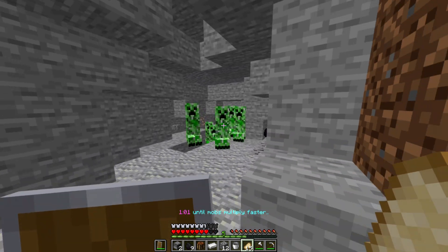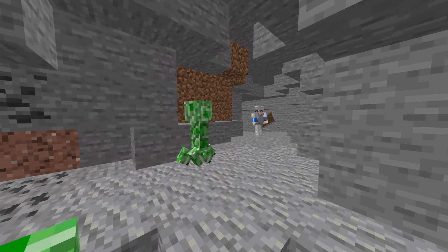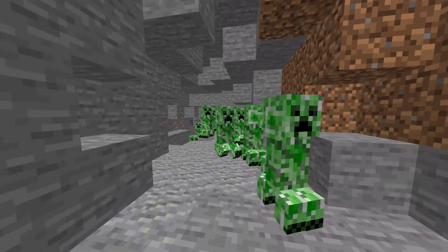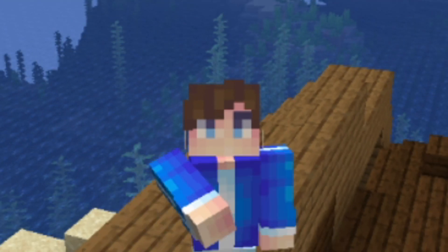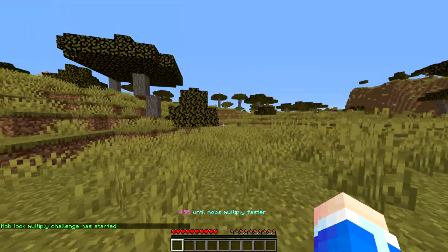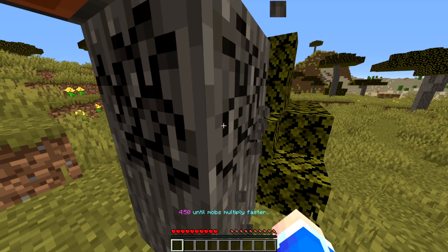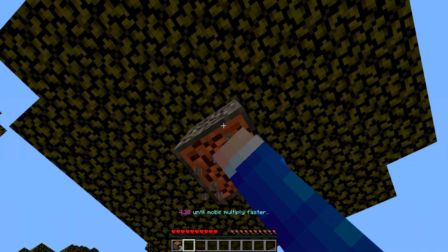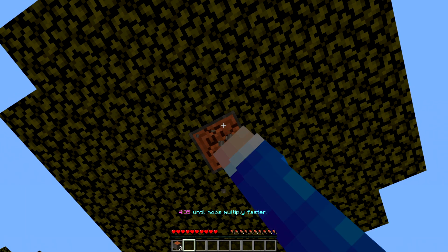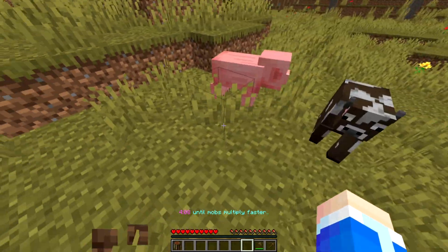In this video, every time I look at a mob, that mob multiplies and gets faster the longer you play. Consider subscribing if you enjoy it. We're going — the mobs are going to start multiplying faster in five minutes, so we gotta start working real fast. Let's start by getting wood and some basic tools — the pickaxe and the axe, the two most useful things in the game. But real quick, I must know — hello, Mr. Pig.